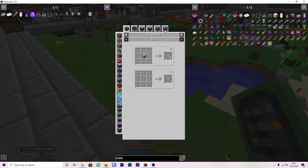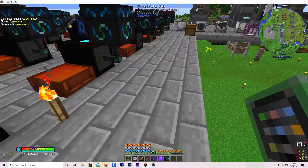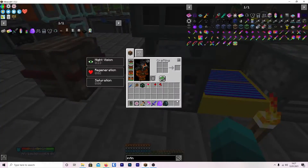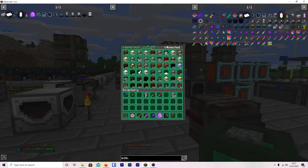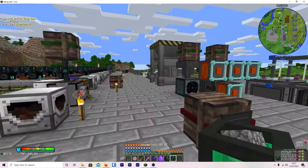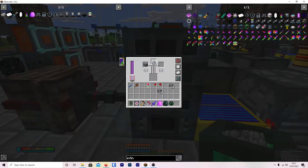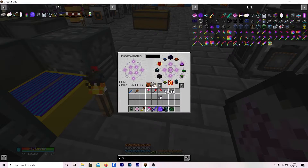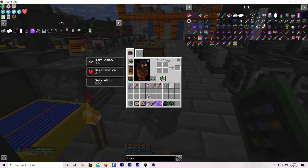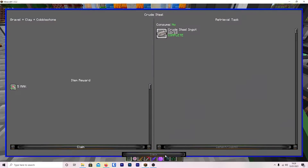Crude steel is something we can do now since we're up here. We have our alloy — cobblestone, clay, and gravel, which we have. We only need one of each, and then with the transmutation table we can duplicate it. Crude steel done — that was nice and easy, so we've already got one down.